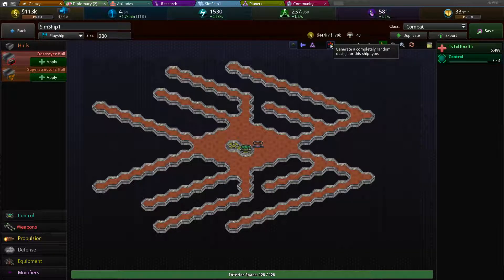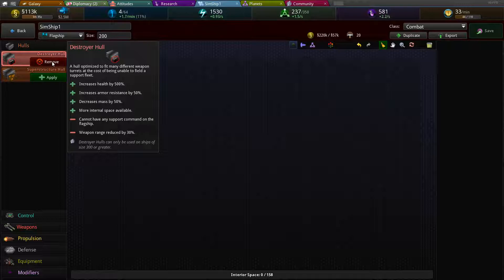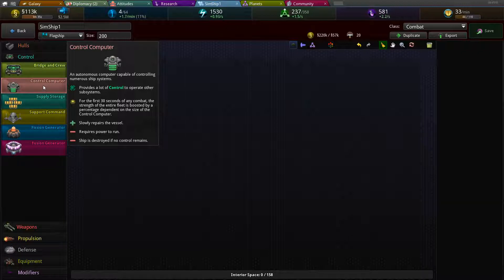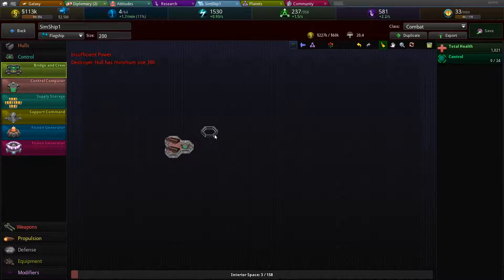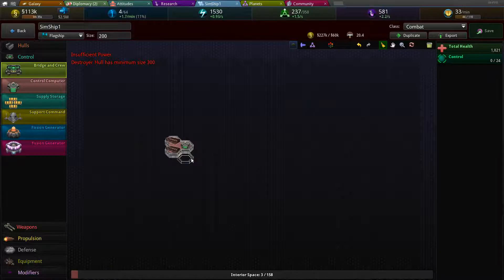Let's wipe the slate clean and start again. I'll make it a destroyer, because destroyers are awesome. I'll give it a control computer — they require a lot of power to run, but for the first 30 seconds of combat it increases the strength of the ship, giving you a real good early fight advantage. I'll just make a little one so it doesn't use up too much power. A good way to increase survivability is to have multiple bridge units not on the same line as each other, so they can't get killed by a single well-placed missile.